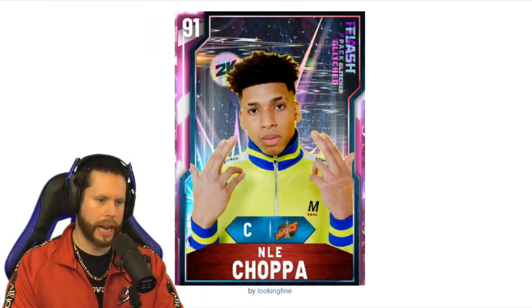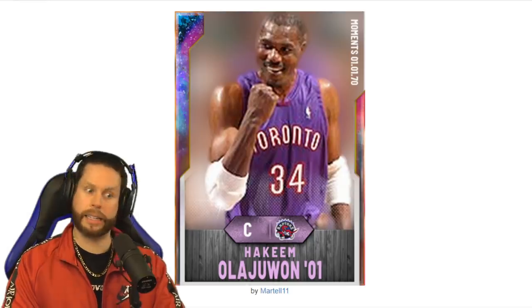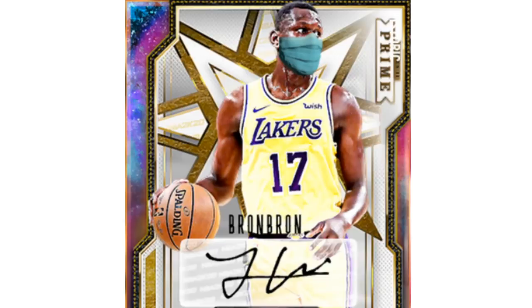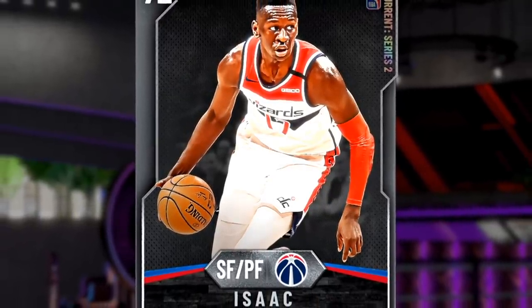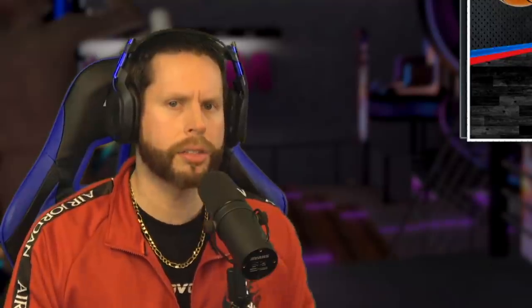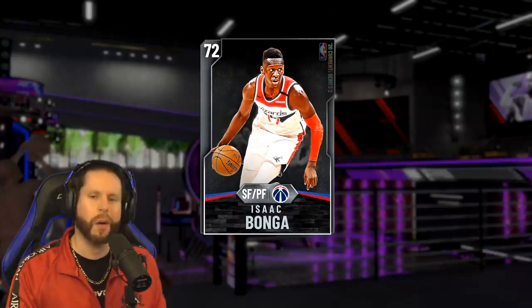First card is a 91 overall from the Seattle Sonics: Nelly Choppa. I think that's how it's said — I have no idea, I'm Caucasian. Next card is a Galaxy Opal from his time on the Raptors: Hakeem Olajuwon. I would have definitely enjoyed getting this card but I can't use it — we must take the third. From the Washington Wizards, 72 overall small forward: Isaac Bonga. Some of you might be used to seeing Isaac as a bronze card. This is bizarre — he's always been a point guard, but apparently now he's a small forward and power forward. I'm happy for Isaac; he's four overalls higher.